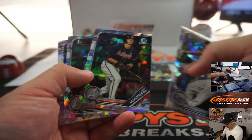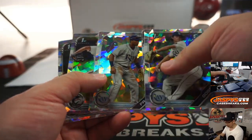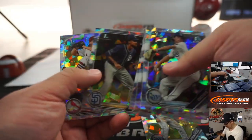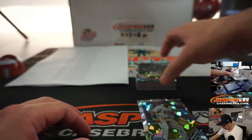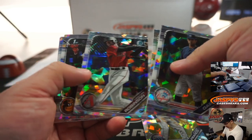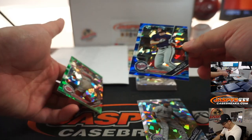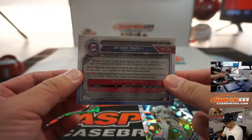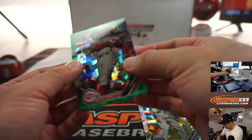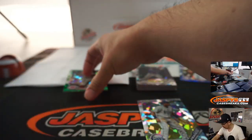All of these will be sleeved and top-loaded too, because — like that Wander Franco — I'm sure that has a solid amount of value. And the biggest value will come right here with Anthony Prado, 17 out of 99, and with Reese Hines, 27 out of 50.